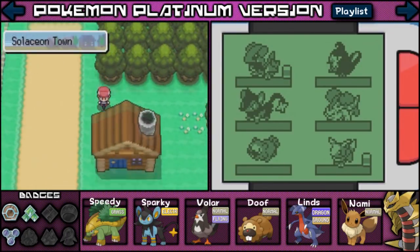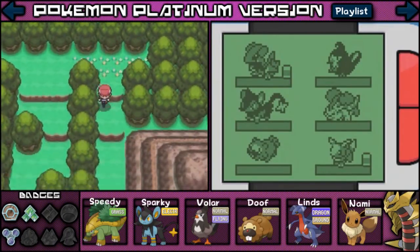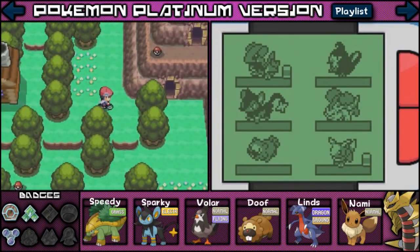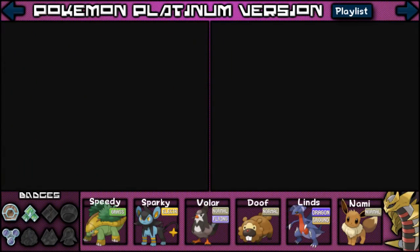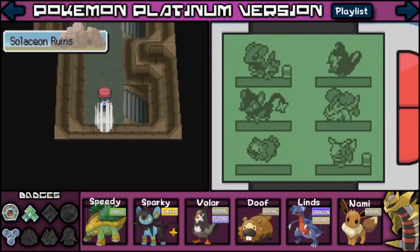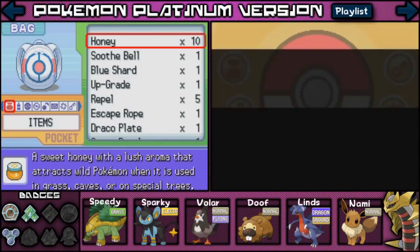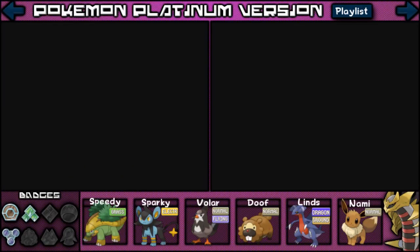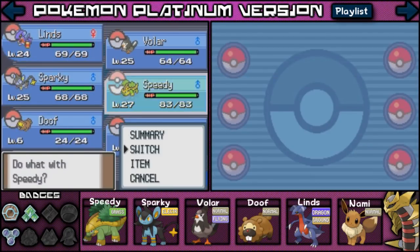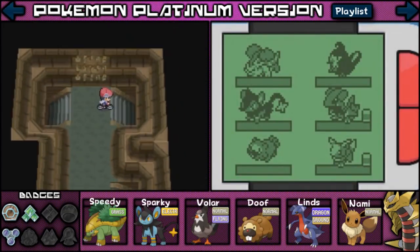I don't think this is the right place — route 210. Let's just make our way over here and all the way to the end. I think this is where we have to go and I'm pretty sure we're going to have to enter a cave or something. So let's go ahead and enter this cave over here to the right and see what's going on. Hopefully it's not dark or anything. I probably should use a repel — I think I have a couple in my inventory. I'm going to go ahead and put Speedy up in front so we don't have a bunch of random encounters.